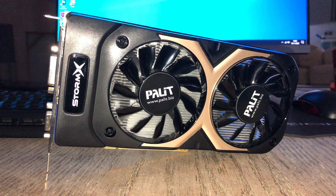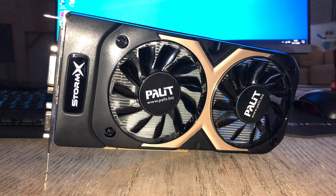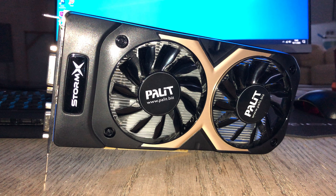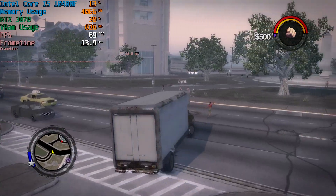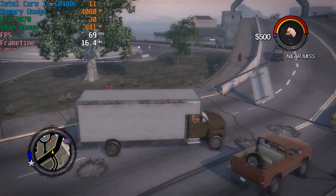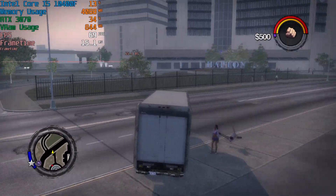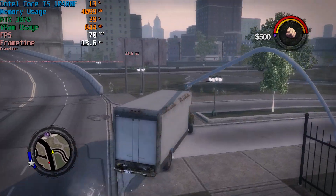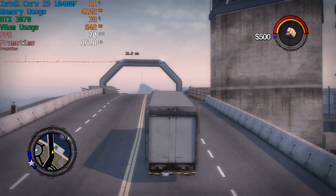Hello everyone and welcome to another video. Would you believe me if I told you that this GTX 750 Ti can keep up with the RTX 3070? Of course you wouldn't, because 99% of the time that simply isn't true. Since revisiting GTA 4 in the last video using the modern 3000 series card, a lot of you requested that we take a look at another notorious PC port, Saints Row 2, where GPU hierarchy and performance logic goes out of the window.